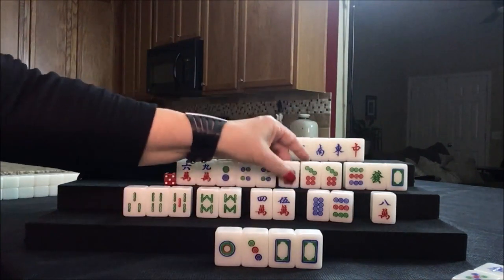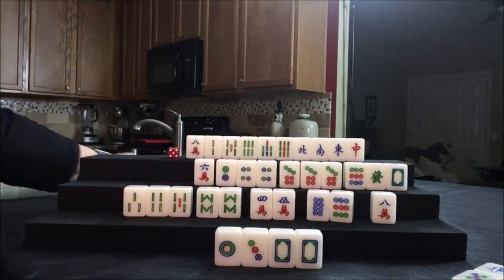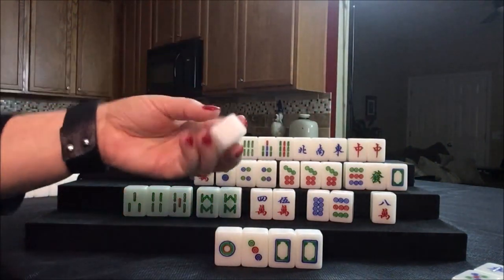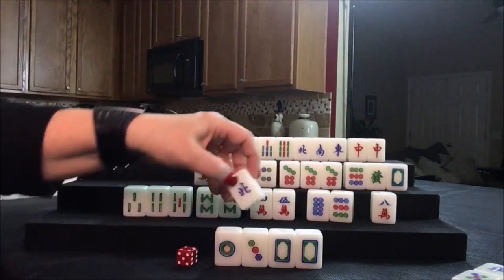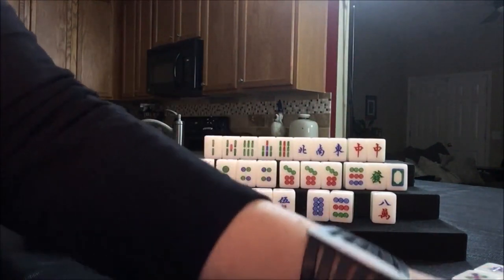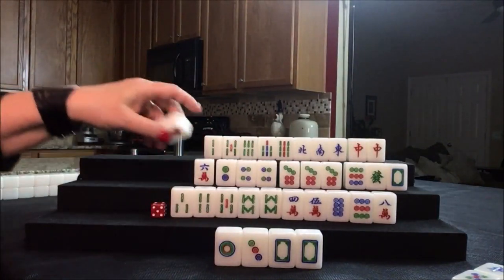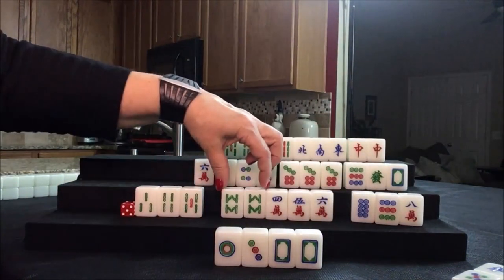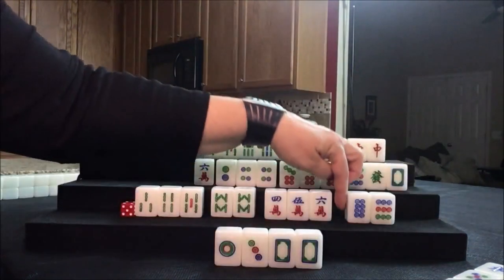Draw for north: red dragon — they paired up one of their honors finally. Let's discard the eight crack and draw for east: north. We can discard that — nobody can take a north. So we're going to draw for south: six crack. Chow, pair, chow. Discard the eight crack. They're ready to win on a seven dot.